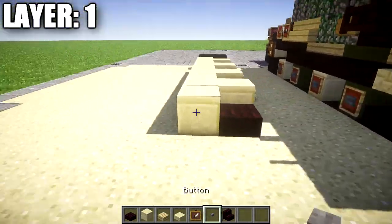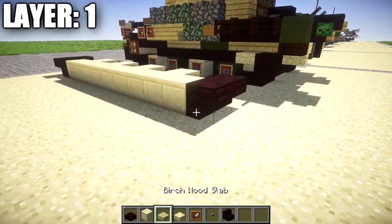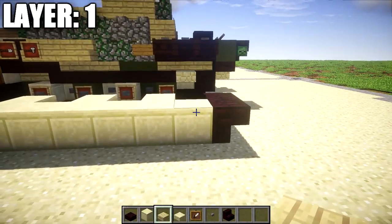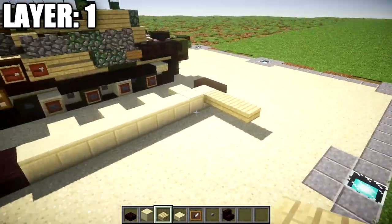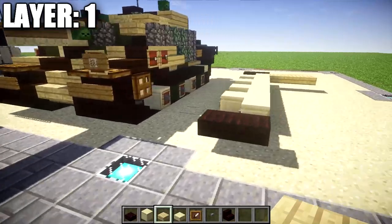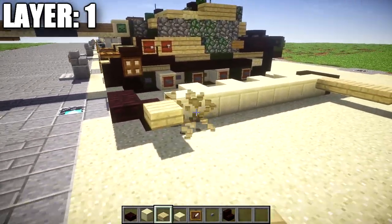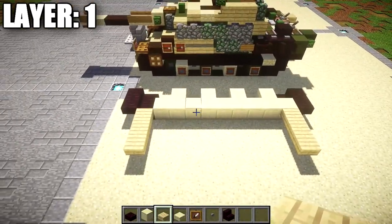After that's complete, place down a row of two nether brick upside-down stairs across the back. Then go to the smooth sandstone block on the rear and place down a row of three birchwood top slabs — that's going to be part of our Zimmerit armor. Then go to the front nether brick slabs and place down a row of three birchwood slabs across.